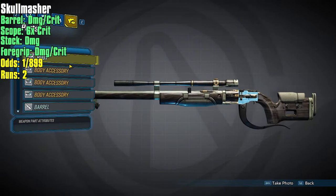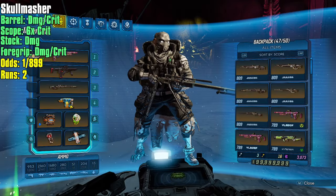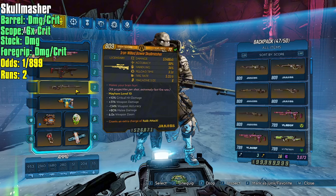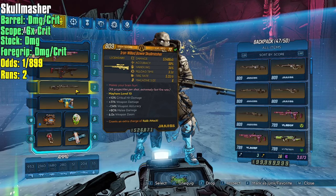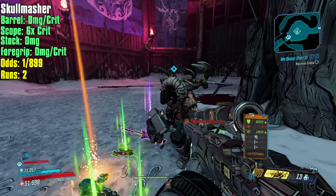Really close to a god roll — the only thing we're missing is the right barrel. This is the third or fourth best roll you can get, and by far the best Skull Masher we have so far. Magazine size is six — I'm not being picky with magazine size. This is the one to beat. I can get more damage and more crit damage than this with a different barrel, but everything from the back half of this weapon is 100% perfect.